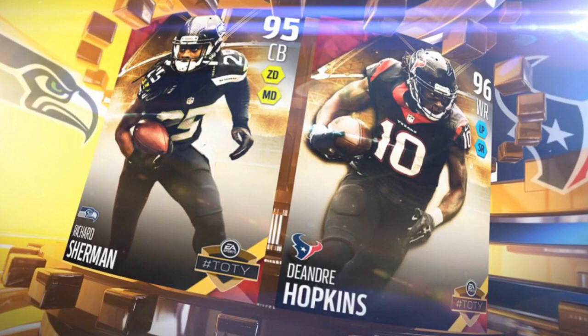I want to point out the card art — I definitely like the way these look and it's going to be awesome to see these play on the field. We've got the 95 overall Richard Sherman on the left. We have a 96 overall DeAndre Hopkins — that's what the card art is going to look like. And we also got the information released on their actual ratings, at least the ones that we care the most about.